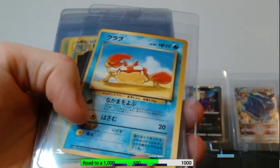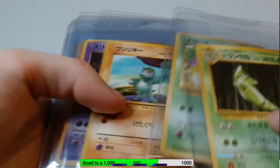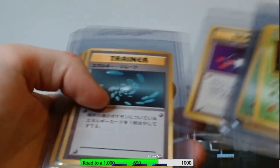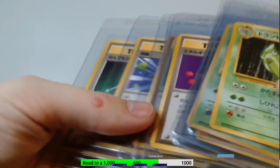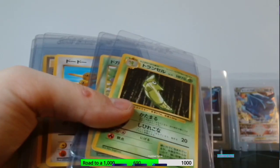We've got a Krabby from Fossil — very old card. Then this is basically just Base Set — mostly trainers, because I didn't have any of the trainers and wanted to pick some up. I know I've got three copies of Drowzee or something like that, but like I said earlier, I'm just waiting for PSA prices to become more reasonable before I start sending these cards off to get graded.